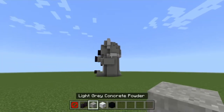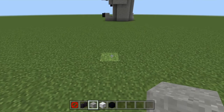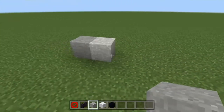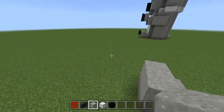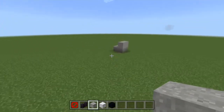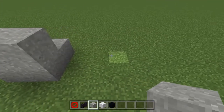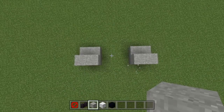The first thing you want to do is take your light grey concrete powder. We're going to build ourselves two blocks like so, and then build a four-cluster. We want to leave ourselves about a three-block shape between them because we're trying to build the big belly. Go ahead and build another foot just over here, exactly the same as the original one.